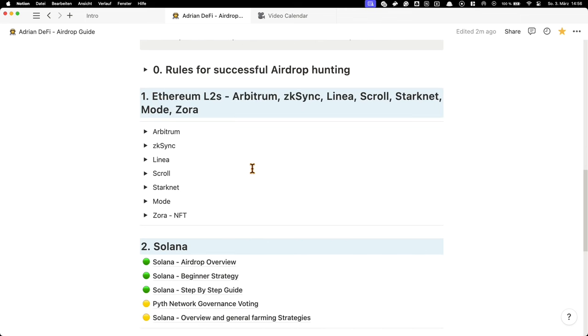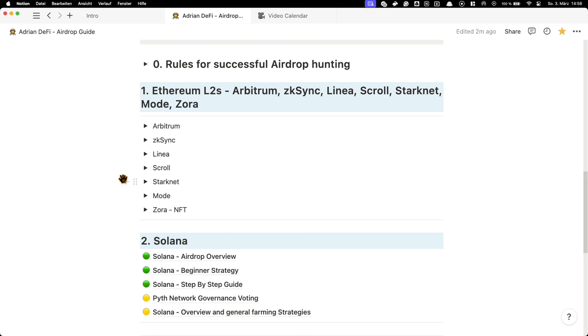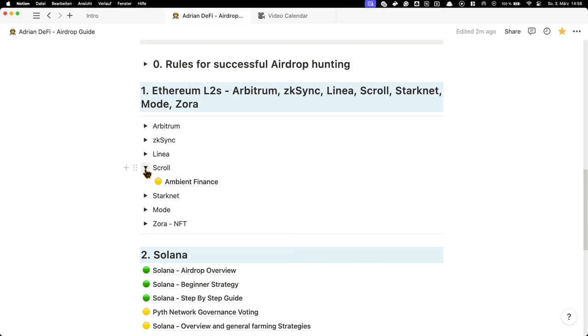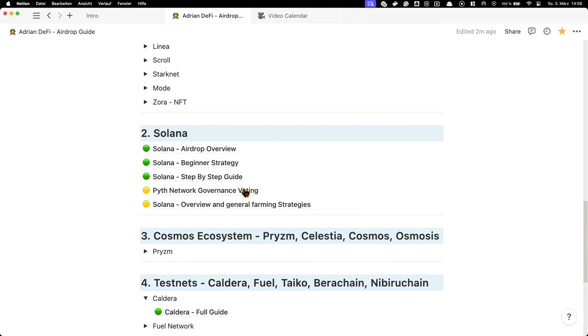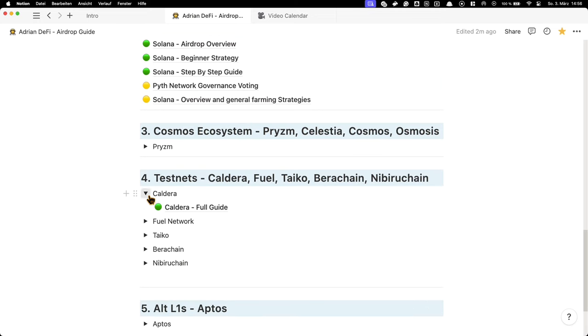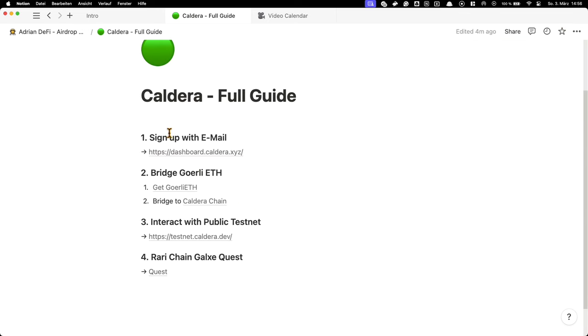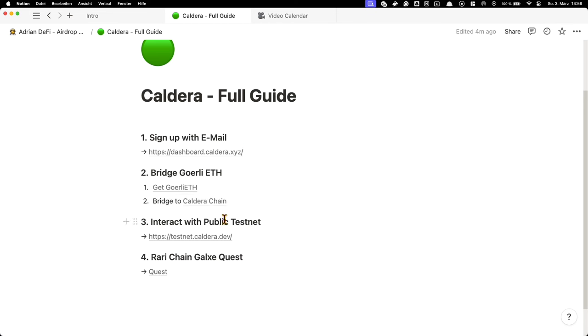Here's the step-by-step guide for capital-intensive airdrop farms — Linea is interesting, but also Scroll or Mode. Less capital-intensive options are definitely Caldera and Fuel Network. Inside each guide, you get the steps exactly — what you have to do and all the links you need to follow. This might qualify you for a nice airdrop.